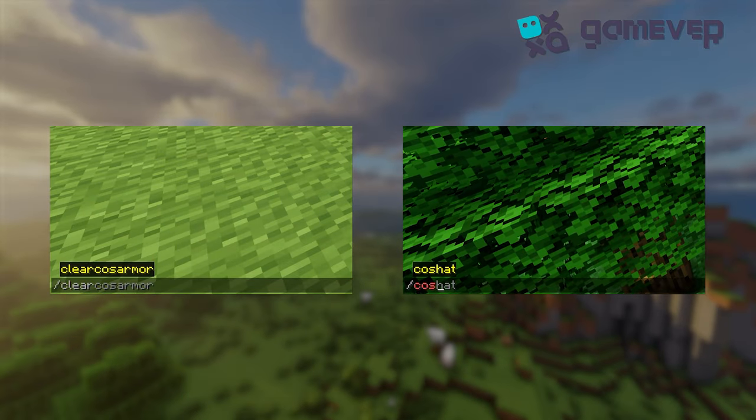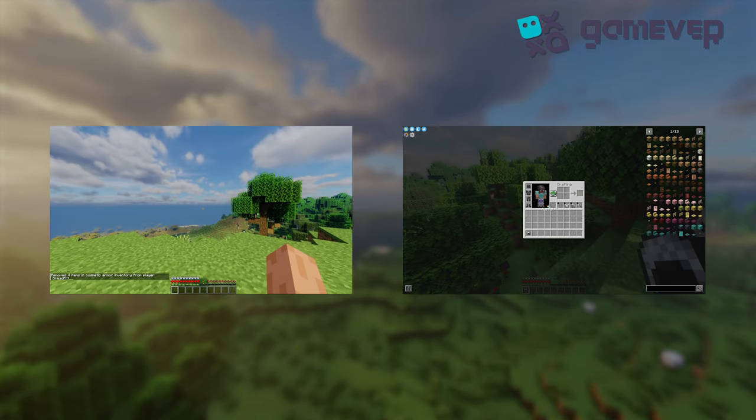There are commands like /clear cos armor to clear cosmetic slots and /koshat to swap items with your cosmetic head slot.